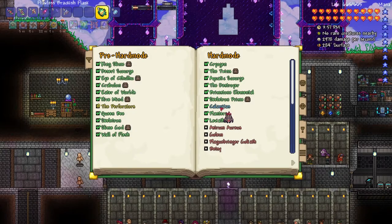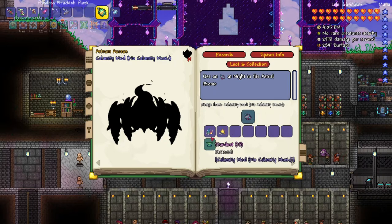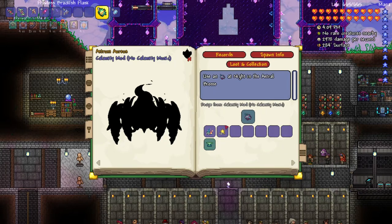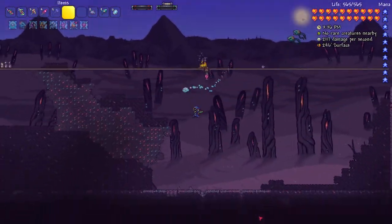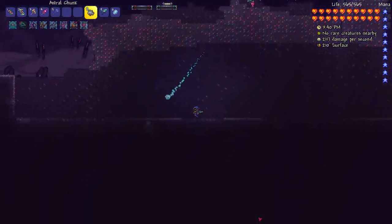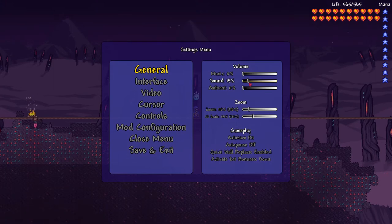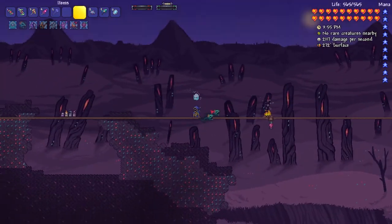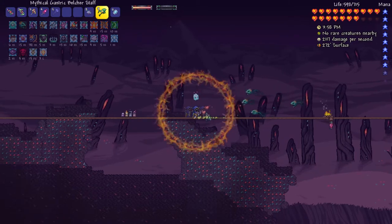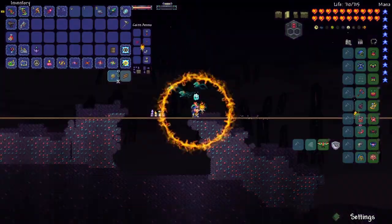According to the boss checklist, the next boss I have to defeat is Astrum Aureus. The summon is crafted with an Astral Chunk — 15 Stardust and 10 Fallen Stars, super easy. I made a pretty nice little arena here in the Astral Infection biome, which is required to summon Astrum Aureus — keep that in mind if you have your own playthrough going. I'm going to lower the volume of my game because Astrum Aureus is a very loud boss. I have the candles here, I'm buffed up, and I have four minions summoned.